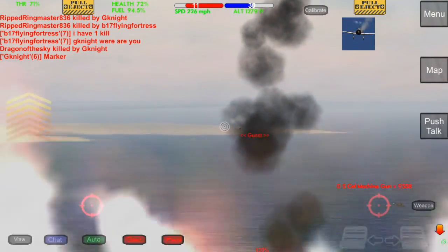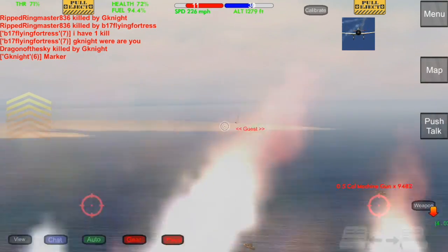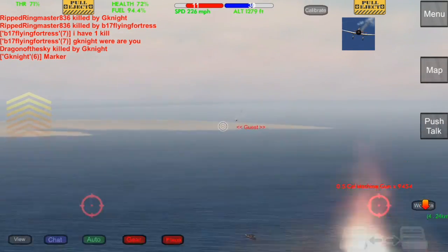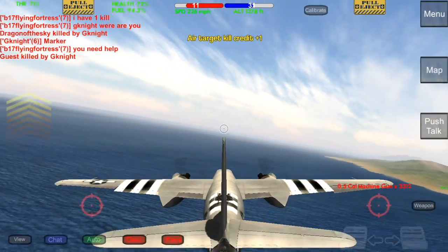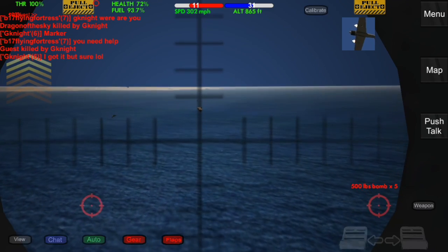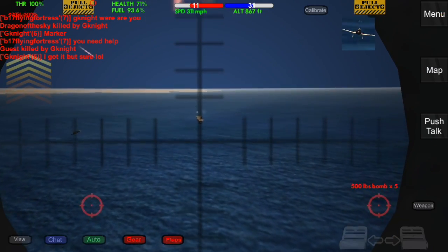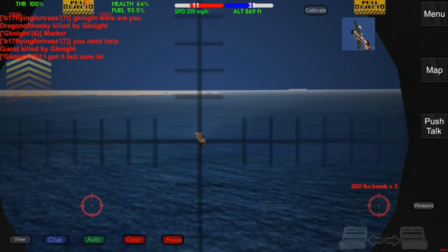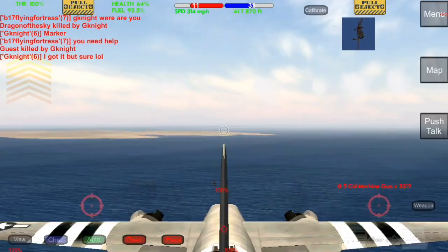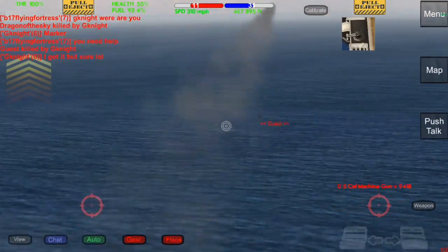Now we've got that Clod way back there — I'm going to take some sniper shots and luckily land them all. He's not going to be able to hit us from that range, and he's gone. Now we're going to finish the mission on the third pass. We're going to get hit just a little bit but we're still in the fight. We're dropping the remaining bombs on this carrier — you can see that Clod fly right underneath us but we're definitely okay.